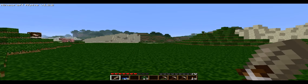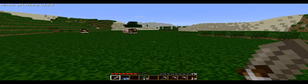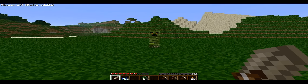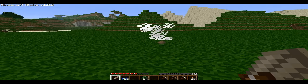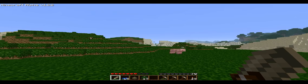Here we go. Here's our first creeper. He looks different — he's more greeny, or grey. I thought it was grey. There we go. We got some gunpowder. Sweet.